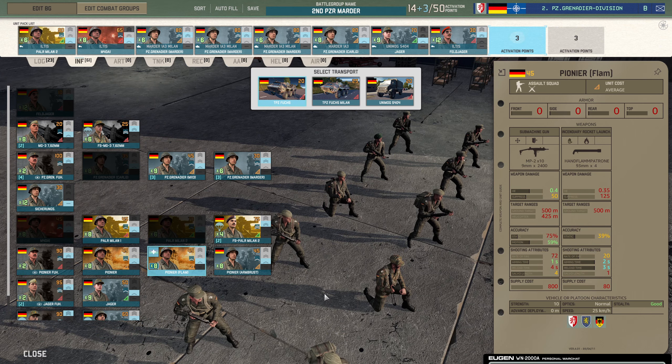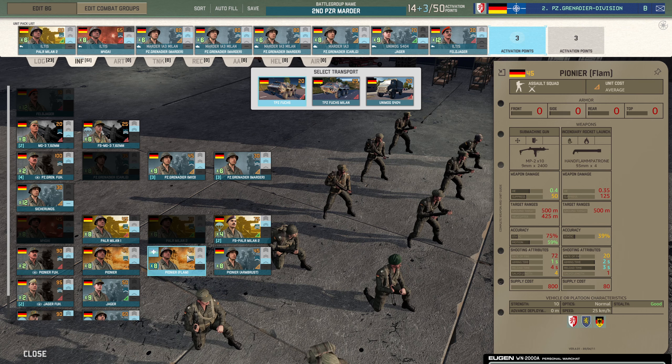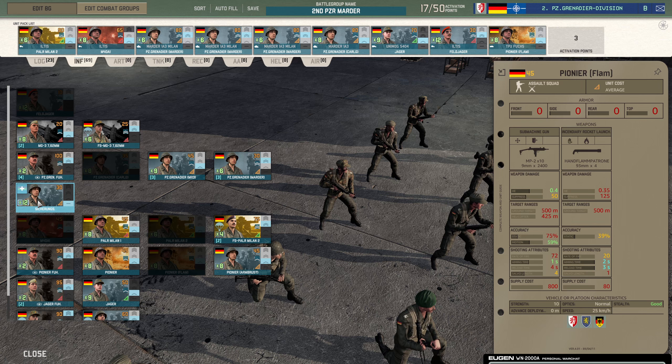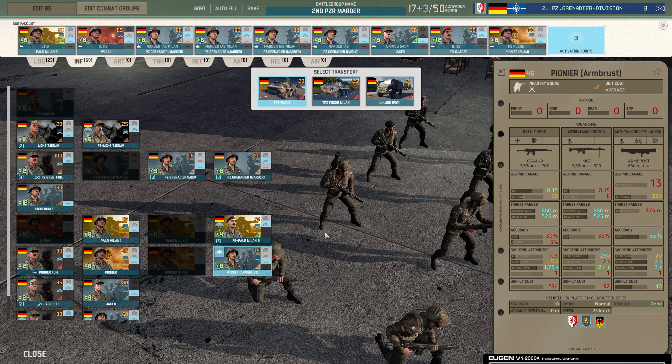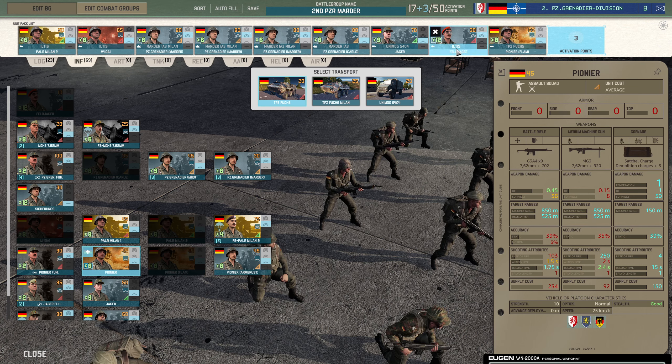Then there's the option of really close range stuff — the Pioneer Flams with the Hand Flam Patron. Used to be really good; I'm not as convinced by them anymore. Longer-range flame troops that don't have a standard flamethrower run out of ammo really fast and just aren't quite as scary. They do have a little submachine gun though and they do get the shock bonus. I think we'll stick them in because they're a big squad and should be able to do quite a bit of damage up close and personal. For our final slot I'm umming and ahhing between Zishurungs, Pioneer Ambush, and potentially even more Jäger. But I think with the Feldjäger and the Pioneer Flams, that's enough close range stuff.